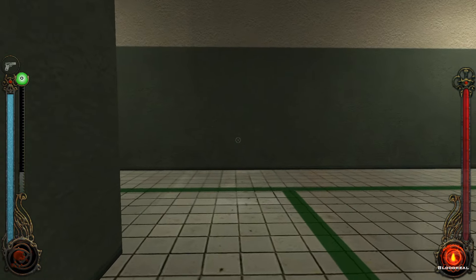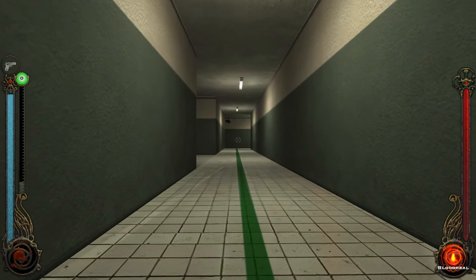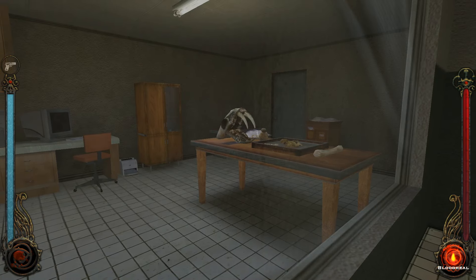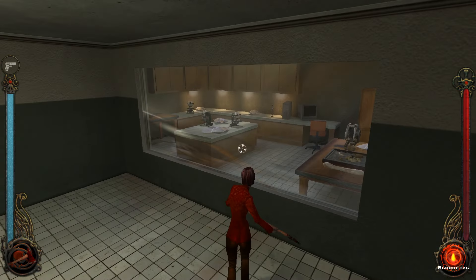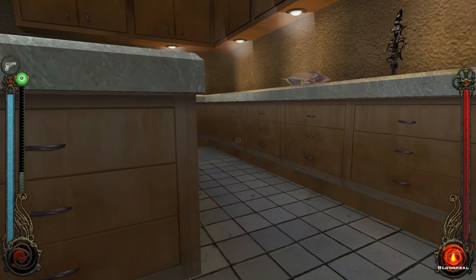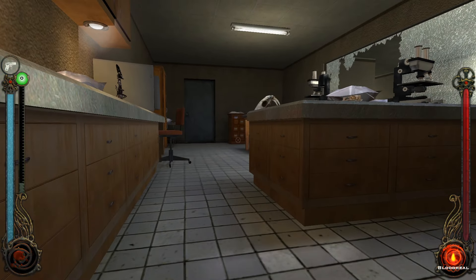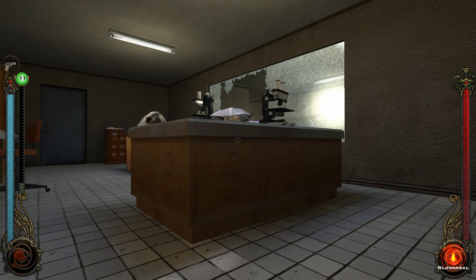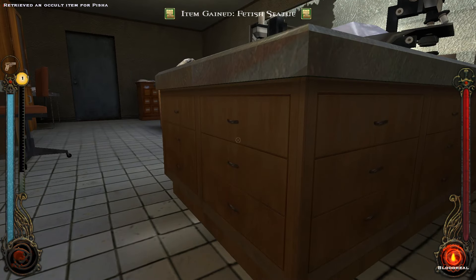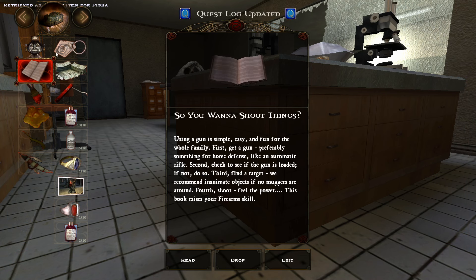No guards here that I could see anyway. There's a camera there. I run over to... There are things here! I know what to do to get in here, potentially. Will that do the trick? Yes, it will! Excellent - we're in! What have we got? No one heard us, I don't think. Fetish statue. Wonderful! I have acquired that. One experience point gained. A fetish statue - you can tell, just from holding it, that there is something definitely odd and supernatural within it.